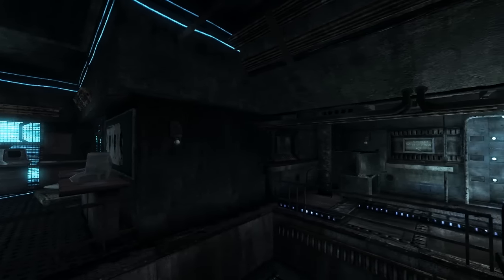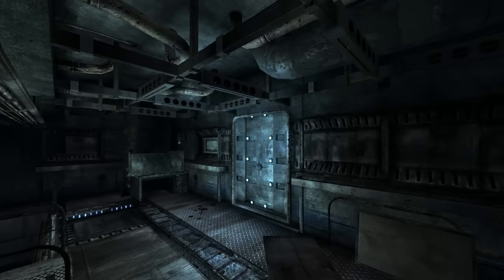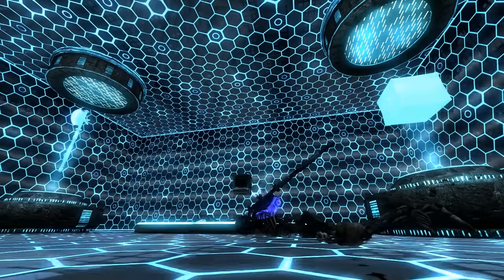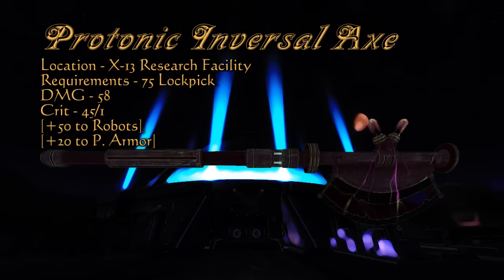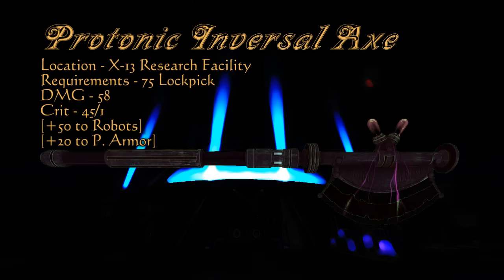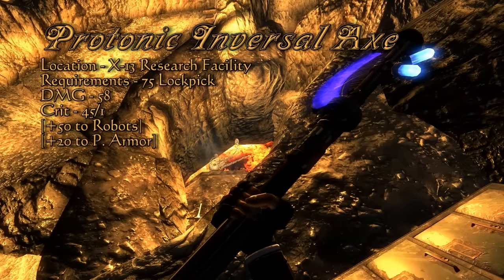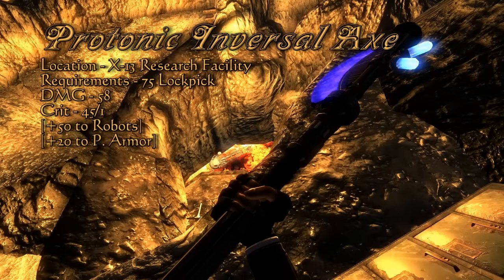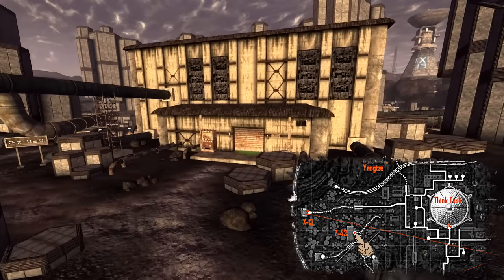After finishing in test area 1 of X13, notice adjacent to it is a locked room marked test area 2. With a lockpick skill of 75 you can enter. Still embedded in one of the skeletons is a Protonic Inversal Axe. While not strictly unique, it can be found on enemies at random. It is an upgrade from the Proton Axe, doing 8 more damage with a slightly higher AP cost, and like other electrical weapons does 50 bonus damage to robotic enemies and 20 extra damage to enemies in power armor.